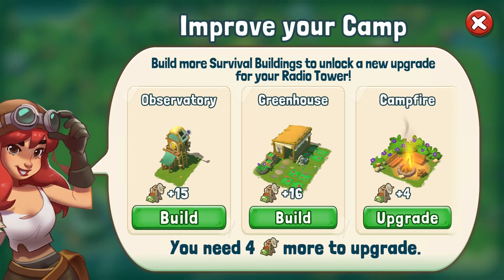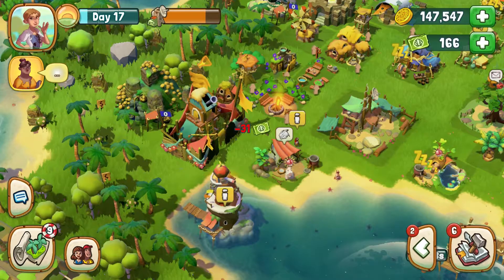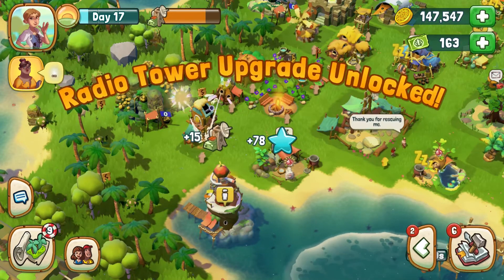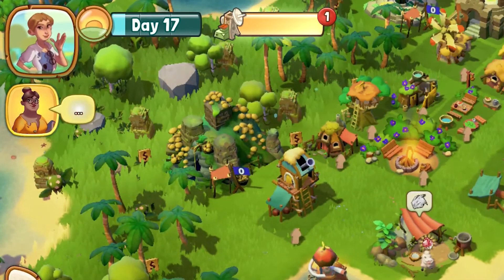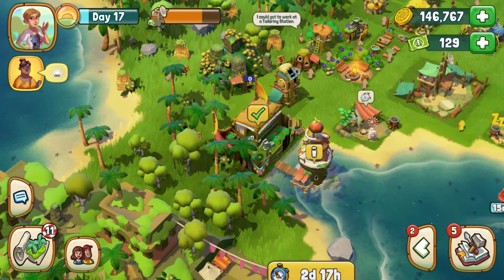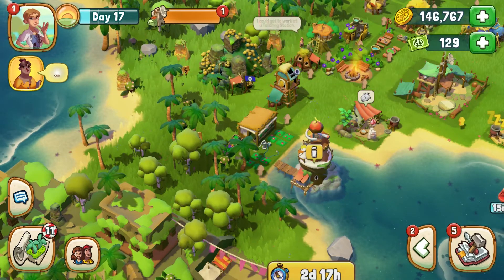Besides building new survival buildings, you can also upgrade the ones in your camp for additional survival points using supplies and coins. Fully upgrade a survival building for a great reward. After unveiling a new or upgraded survival building, you can see that the orange bar at the top of the screen fills up. This bar measures your survival points. Once it's full, you successfully unlocked a radio tower upgrade.